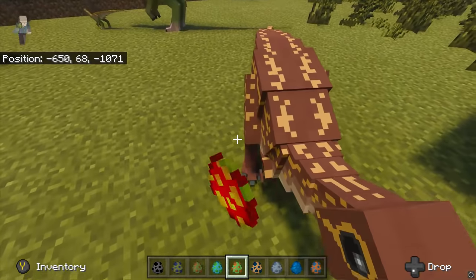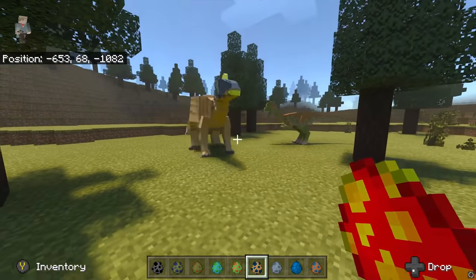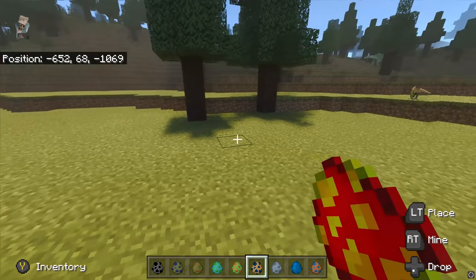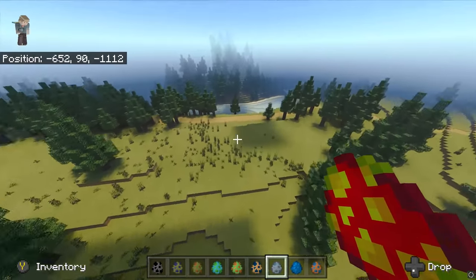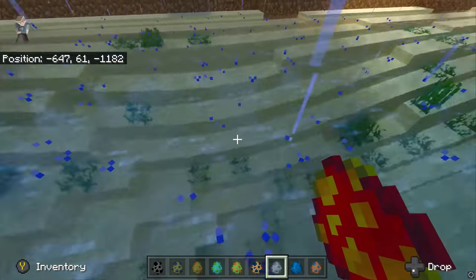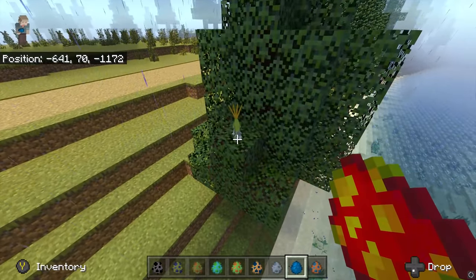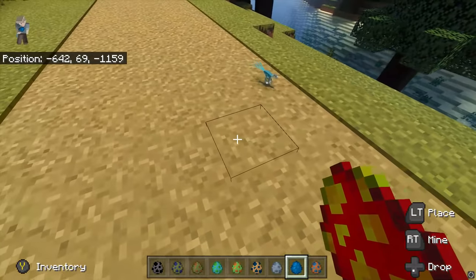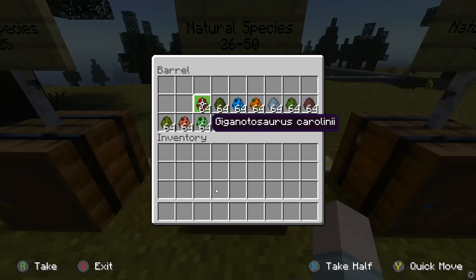Next up is Dryosaurus, which should go down here. Next up, Edmontosaurus — seems like the Jurassic World Edmontosaurus, really cool. It killed the Dilophosaurus. Next up is Elasmosaurus, which is aquatic, so I believe there's an aquatic section over here. Here is the Elasmosaurus — a long-necked boy, similar to the Plesiosaurus. Epidexipteryx — I think it's actually a dinosaur, a dromaeosaurus type. They're cute. And Gallimimus, obviously — we know what it is, a beautiful Gallimimus.